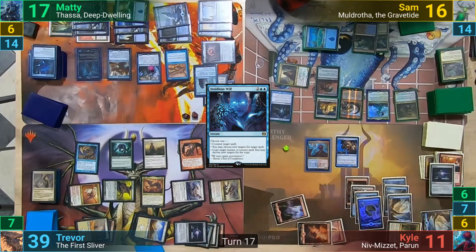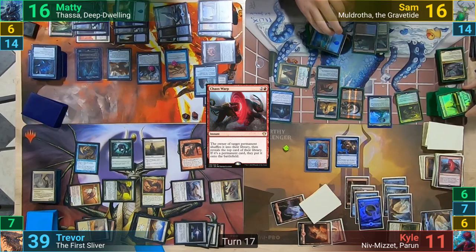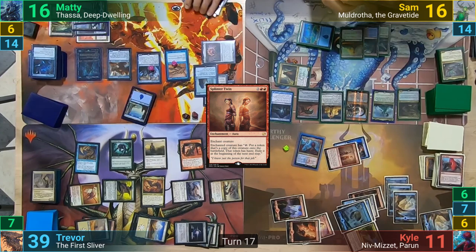Kyle draws from the original Vandal Blast trigger and deals 1 to Sam. Kyle then uses a Chaos Warp and targets the Glacial Chasm, shuffling it into Sam's library, drawing a card from Niv-Mizzet, and dealing 1 to Maddy. Sam shuffles up and reveals off the top a Reliquary Tower, which goes to Field. 4 mana then gets Kyle a Splinter Twin, which he puts onto the resilient Pestermite. He now has the Twin combo active, and once everyone admits they're out of answers, they all concede the game to Kyle.